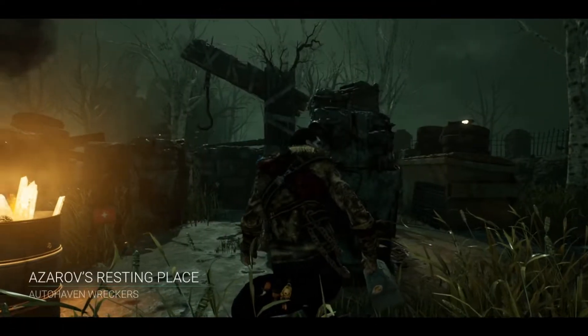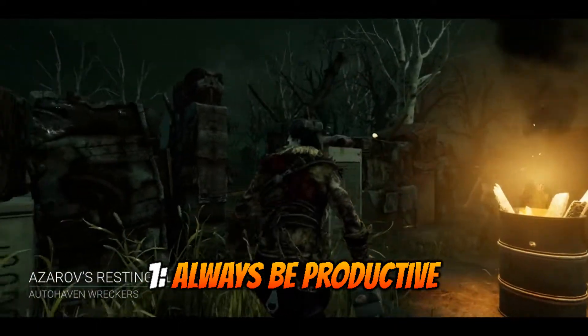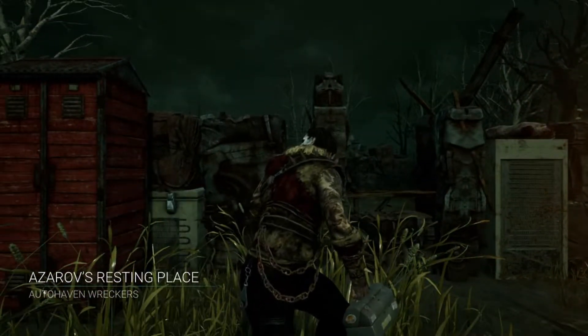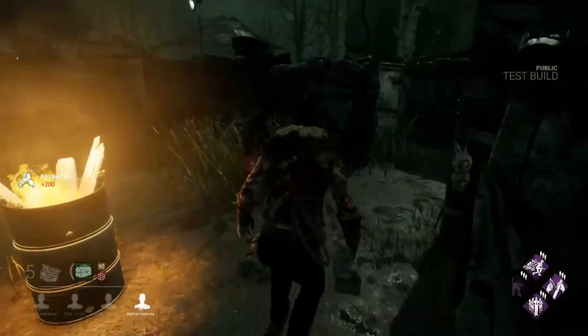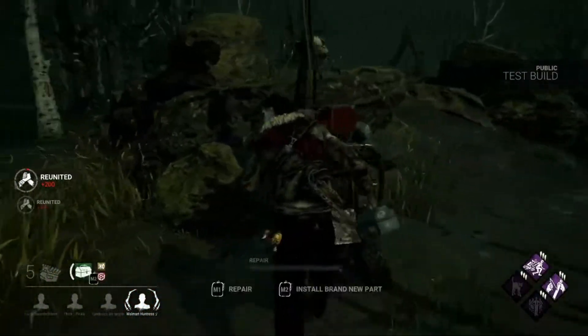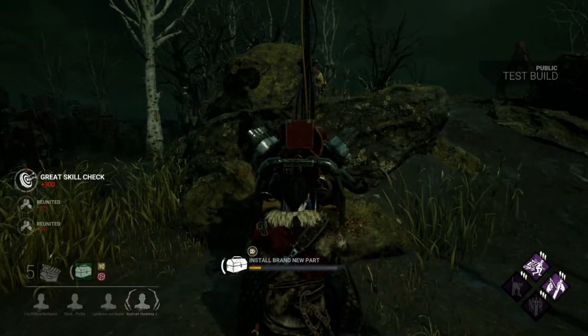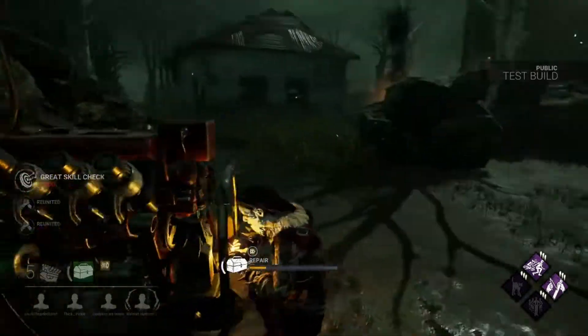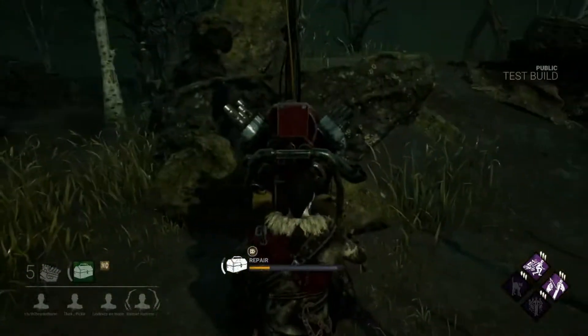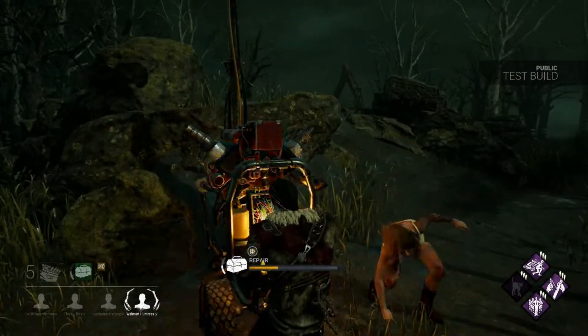Starting us off with tip number one: always be productive. The average match in Dead by Daylight is roughly 15 minutes, depending on a few factors such as the skill of the other survivors, the skill of the killer, and the map. During that time it's important to be as productive as possible, because although you may die to the killer, pipping or safety pipping is still a victory in and of itself.